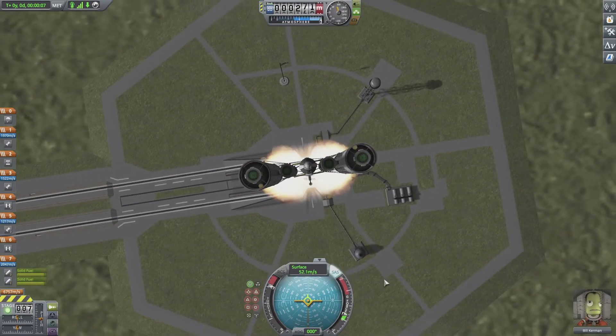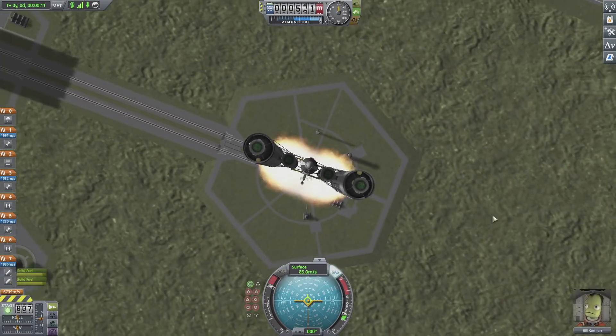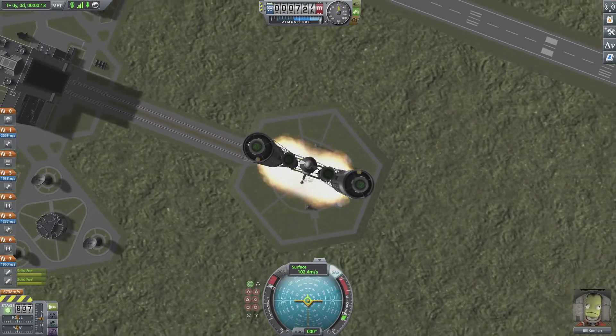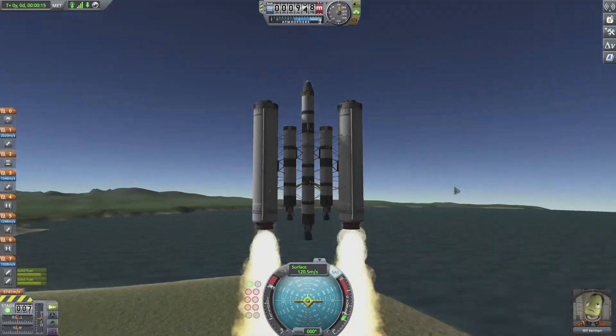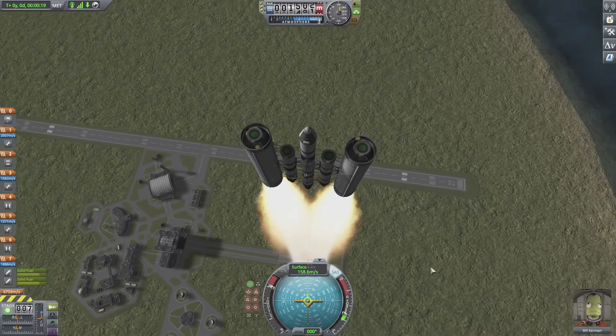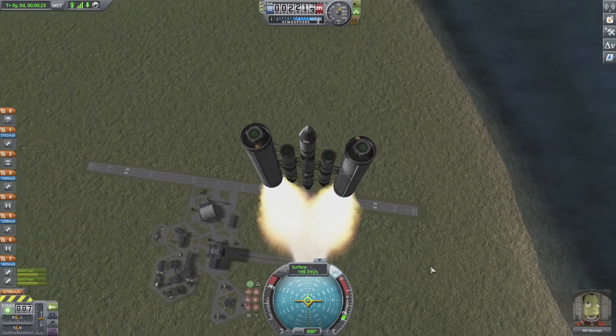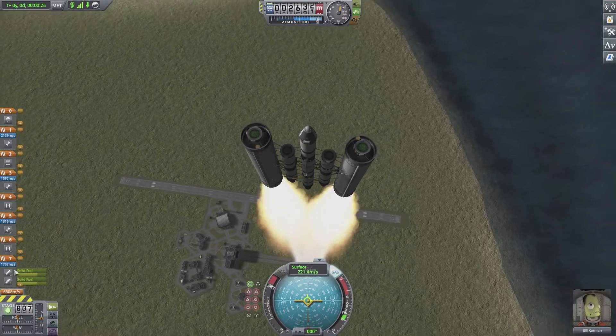What you want to do is try and keep this as centered as possible. This rocket doesn't really move too much — I've made it pretty good. It's not the nicest looking thing but it does get me to the moon, so it's definitely helpful.